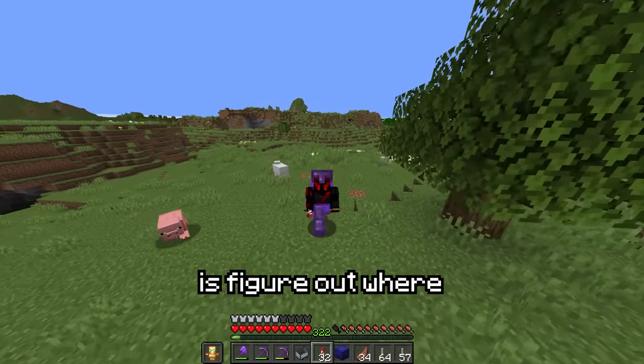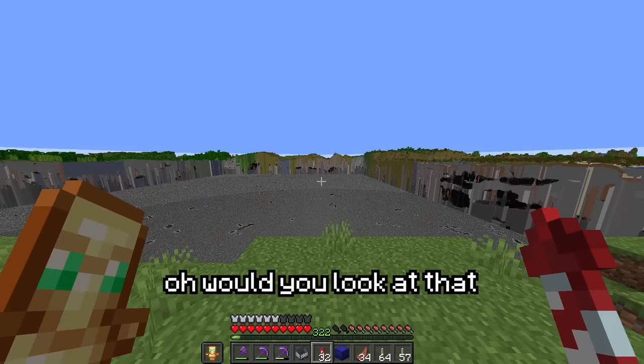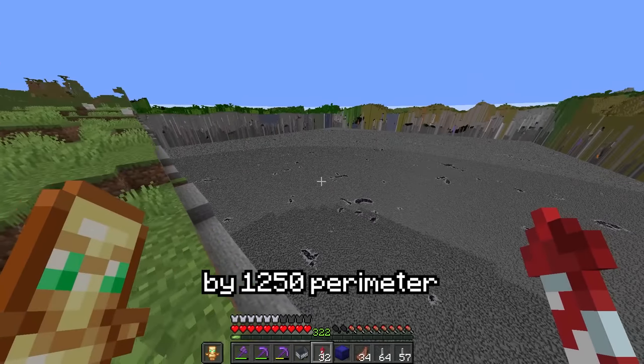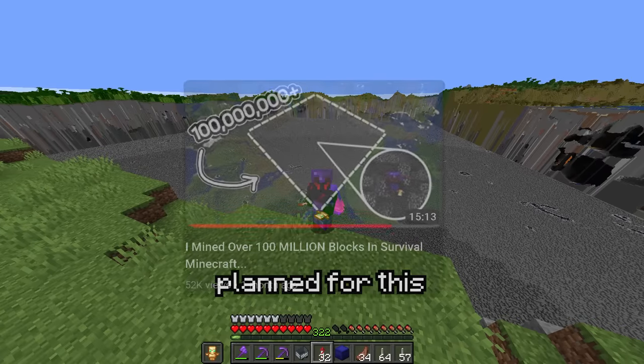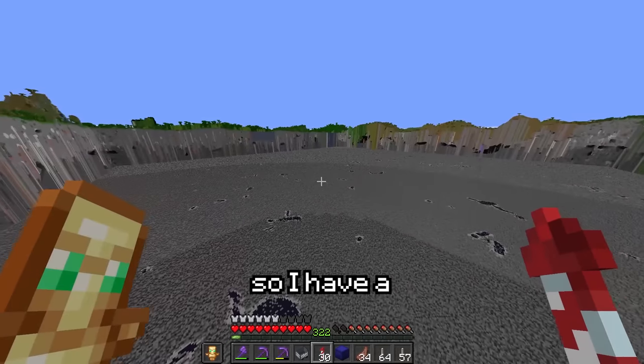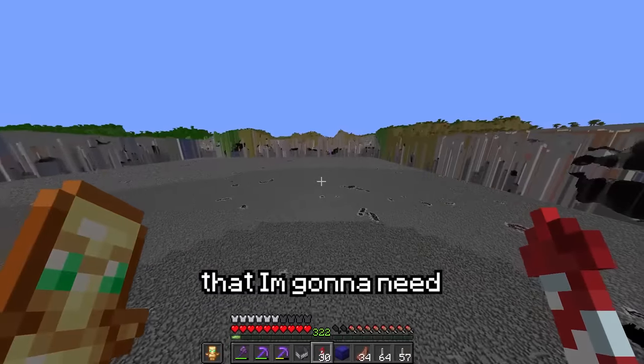The first thing I need to do is figure out where I'm going to put this massive build. A 1,250 by 1,250 perimeter — it's almost like I planned for this months in advance. Now that we have our spot, I'm going to make a little skeleton of the beacon so I have a rough idea of how many items I'm going to need.